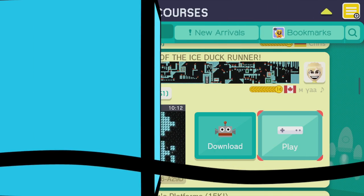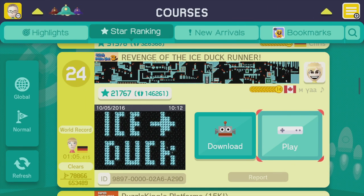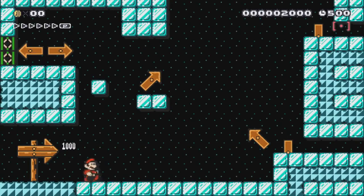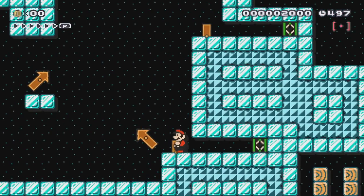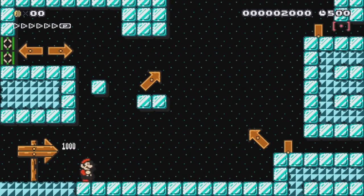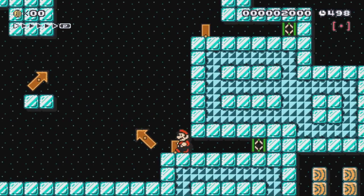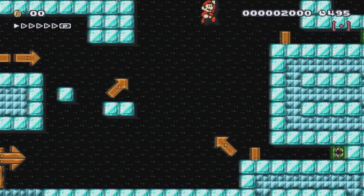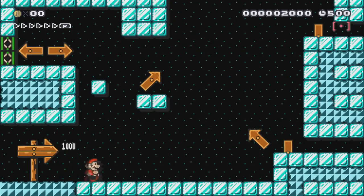We're on 'Revenge of the Ice Duck Runner' on Mario Maker 1 — it looks like a speed run level, and your next one's a speed run level too, so maybe we'll pick up the pace. This could be the closest comparison we've had so far. There's a lot of luck involved in who's gonna win this. I like these slidey levels — usually pretty fun. I totally get why you're restarting, it's so much more satisfying when you're making a clean run.